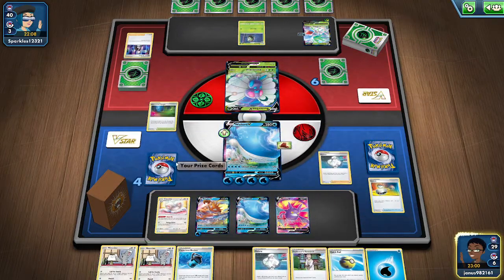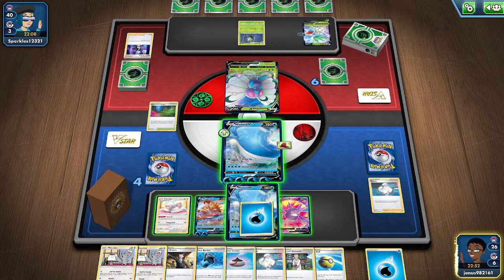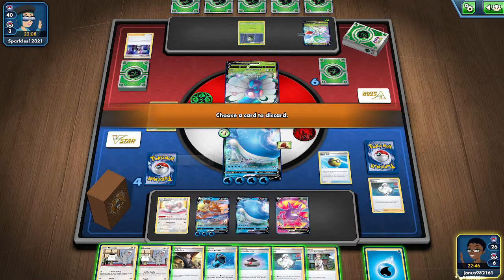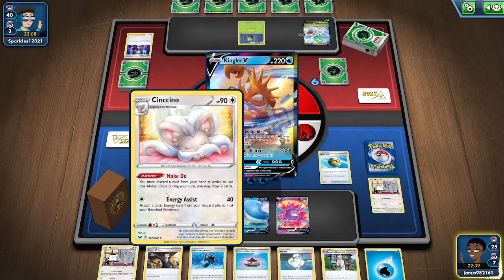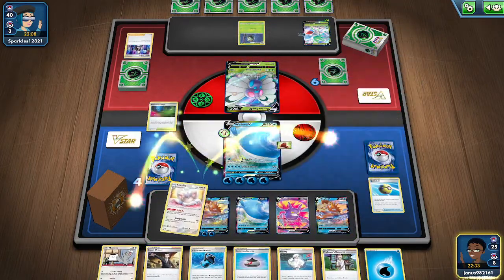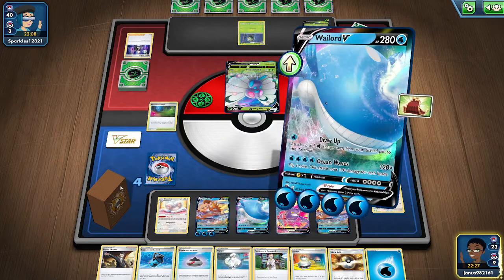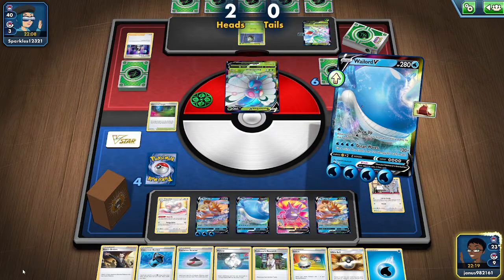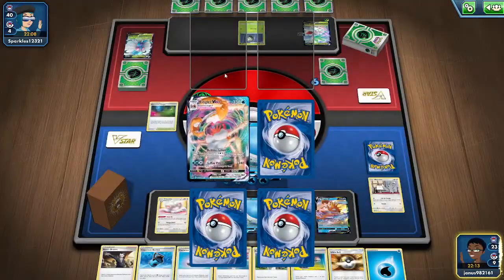So we'll get a Kingler. Don't need this Crabominable. So we will get a Kingler. Another switch - that's quite useful. So we need two heads here. We'll flip again... and there we go. There's our V-max.